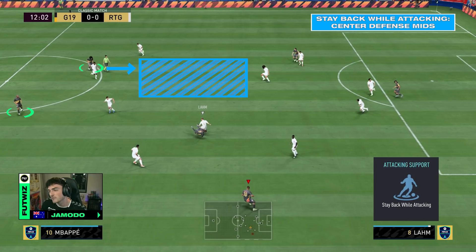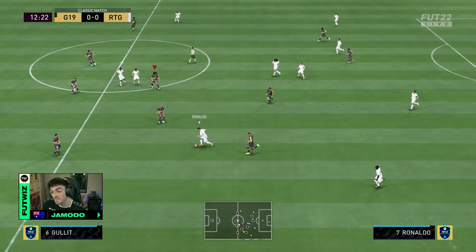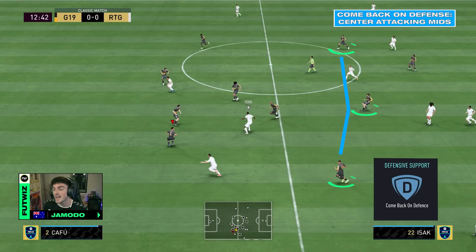If they're on balance, for example, you could see my left defensive midfielder helping out with the attack in the free space, which would then leave me open in behind for the counter-attack. As my opponent progresses the ball higher up the pitch, you can see the importance of having stay back on my full backs — the right back and my left back on the other side. And lastly, you can see the importance of having come back on defence with all three of my attacking midfielders coming out to defend with intensity, making it a lot harder for my opponent to get out.